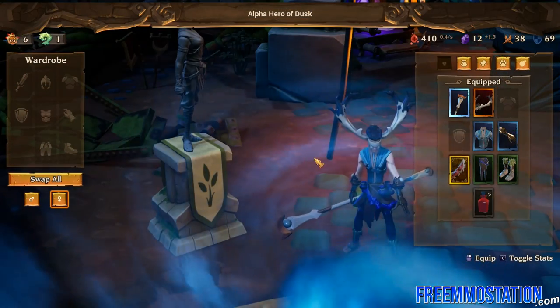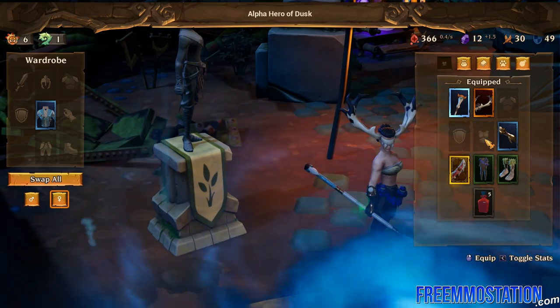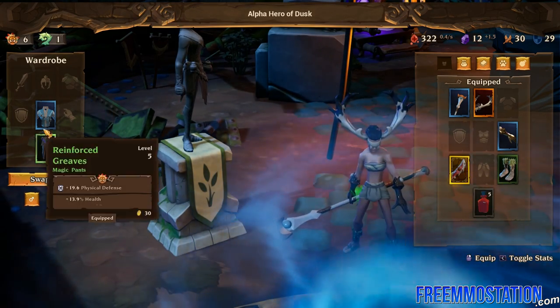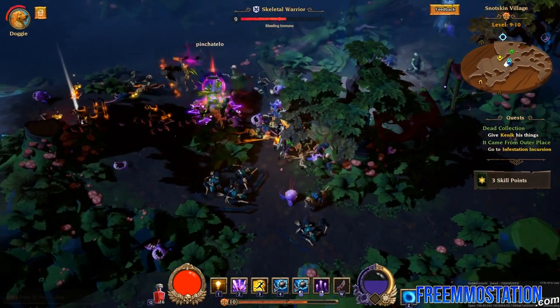Juggling those gear sets is huge, and that is why the wardrobe system was created. Wardrobes are used to swap gear sets instantly according to your next destination. With one click you can swap your fire-based gear set with your poison-based weapons and armor, adapting to the frontier that you will be venturing into next.